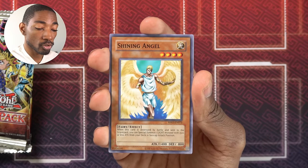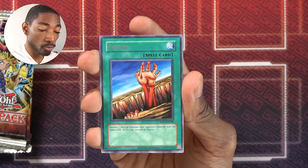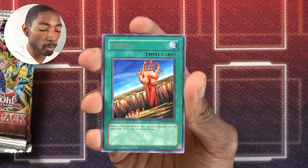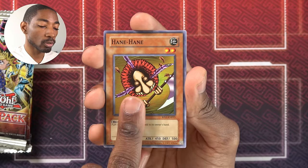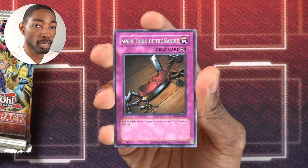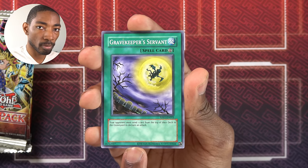UFO Turtle — one of the Elemental Searchers. Shining Angel — another one. Giant Trunade — awesome, more Spell Trap removal. Fissure — destroy the face-up monster your opponent controls with the lowest attack. It can be a somewhat unreliable form of removal because you never know when your opponent will have something strong versus weak in the field. Magic Jammer — decent little spell negation. Hane Hane — always one of my favorites. Bounce a card to the hand, you can set your opponent back a turn or two. Seven Tools of the Bandit and Gravekeeper's Servant — Alec used this card in a recent video, it pissed me off, so hopefully he doesn't use it again.